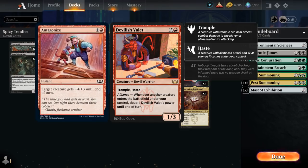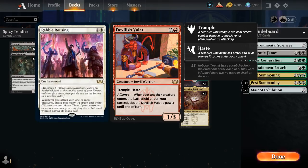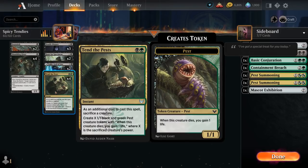There are a few ways to combo with Devilish Valet in standard. We could play pump spells to increase its power before doubling it, or play it alongside Rabble Rousing which can make a bunch of 1/1 tokens. But I think the most consistent and probably most fun way to combo with Valet is alongside Tend the Pests.